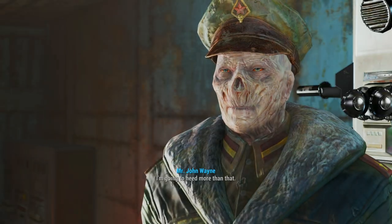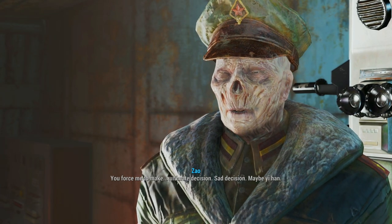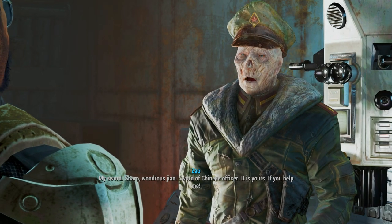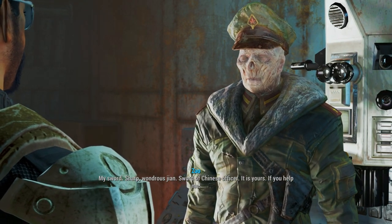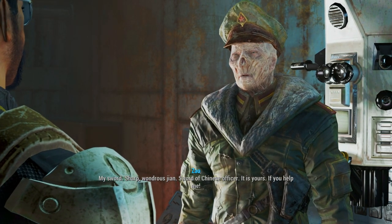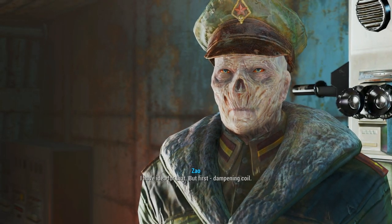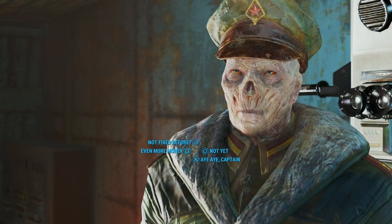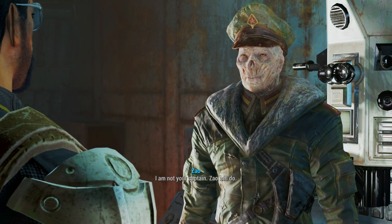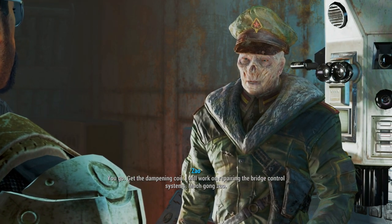I'm going to need more than that. You'll force me to make an ultimate decision. Sad decision. Maybe... Yi Han. My sword. Sharp. Wondrous jen. Sword of a Chinese officer. It is yours, if you help me. What about the nuclear fuel? I have an idea for that. But first, the dampening coil. I'll get them for you. I am not your captain. You go. Get the dampening coil. I will work on repairing the bridge control systems. Much gongzhuo.